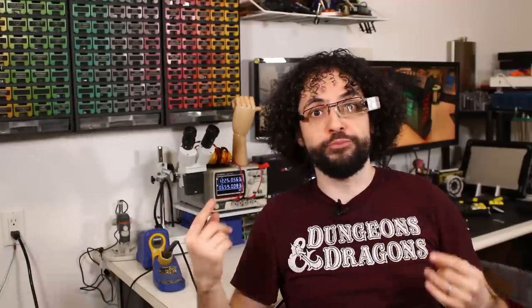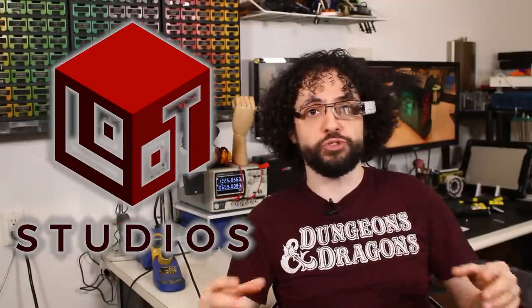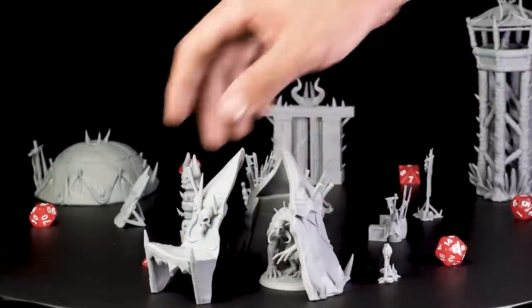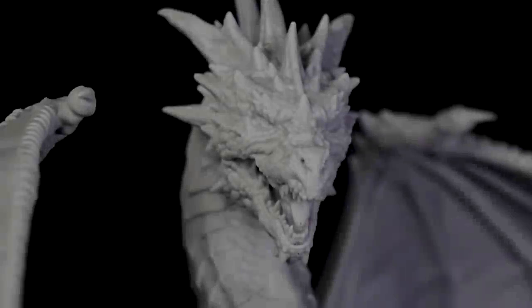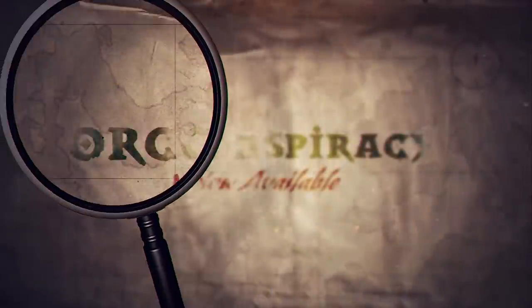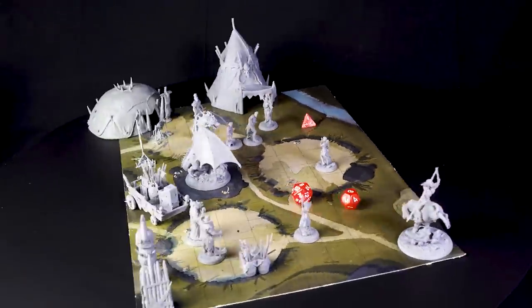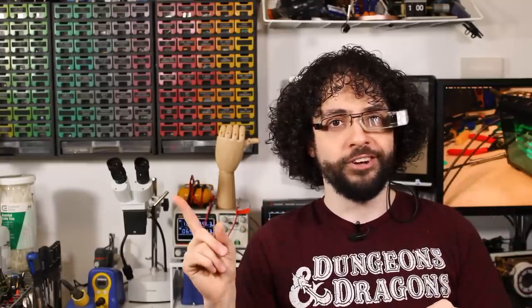Today's episode is sponsored by Loot Studios — your monthly subscription to dozens of ultra-detailed, professionally designed models made by a talented team of CG artists. Nearly every model you see today comes from this month's pack, Ork Conspiracy, which has everything you need to orchestrate orc sightings and orc counters. Stay tuned to the end if you're curious — I hope you like bad puns, because that's just the tip of the Orksburg.